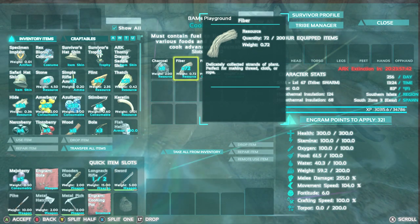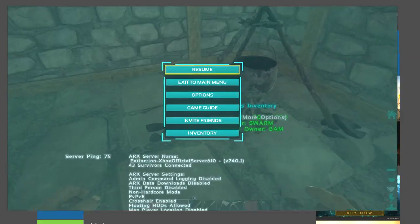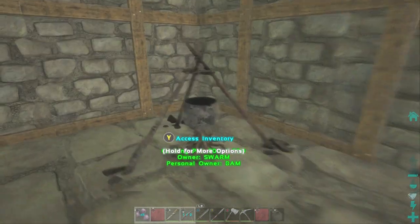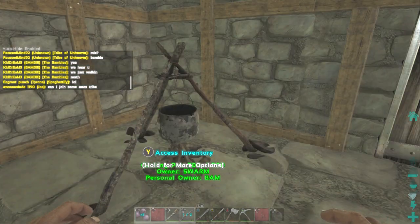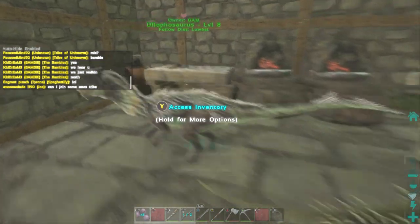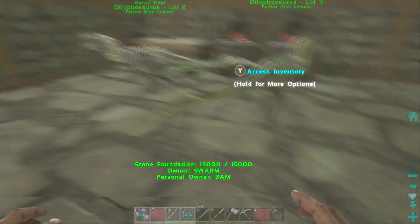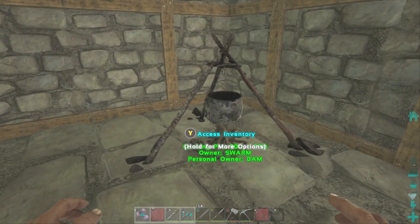What is up guys, I am Bam and welcome to another video on ARK. I'm on server 610, it's an Extinction server. I might go back to 42, but before any of that, this video is going to be helpful for you. It's a glitch where you can pretty much color anything on your armor any color literally without spending any resources.